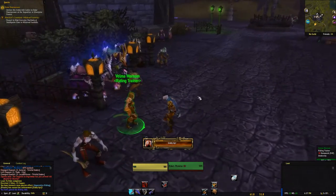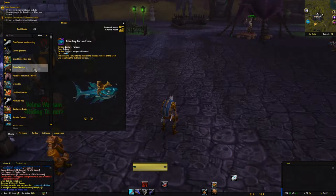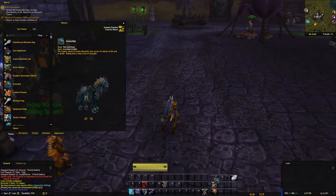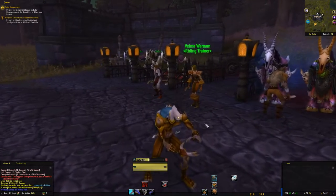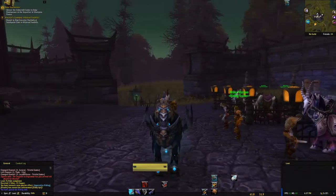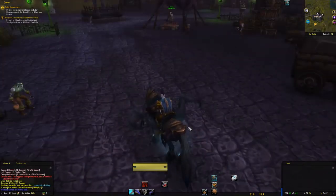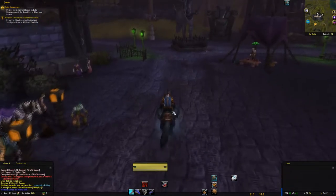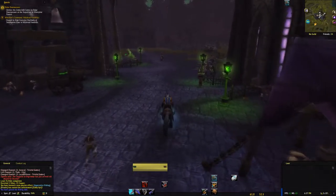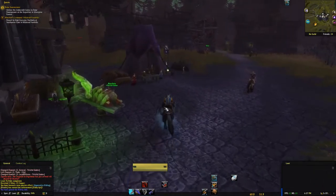Sylvanas has another quest for us - take the codex and travel north to the Sepulchre. Once there, find Dalar Dawnweaver, a former archmage of the Kirin Tor. He should be able to bring down the protective ward surrounding the codex and pry its secrets loose. First though, I'm going to go back to the Undercity and pick up my mount training, then I'll cut back when that's all done.